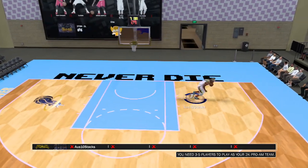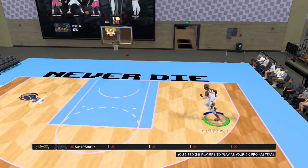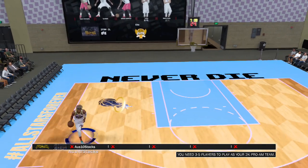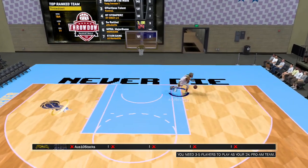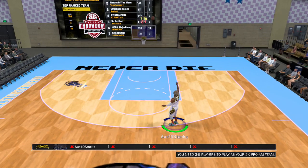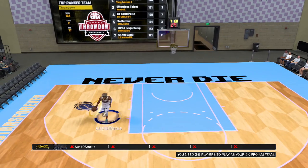I feel like 2K implemented shot stick shooting for people who don't have a high jump shot attribute, so they can still have a chance to make threes. But if you're a good shooter in general, you can use the button and get the greens - especially with these ones. These are just easy jumpers, easy money to make.